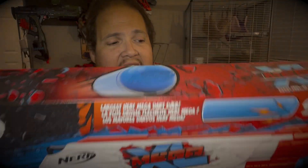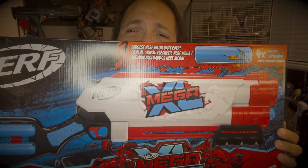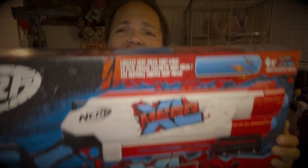and the Double Crusher. These are very large blasters — the name Mega XL says it all. The darts themselves are a little more than two times the size of Mega darts, which are of course double the size of standard Elite darts. I had a Boom Dozer at one point, which I donated to charity because it just wasn't my thing. The one I really wanted was the Double Crusher. Lucky for me, I was able to find it on clearance recently for $9.97 — so I clicked order, and here it is.